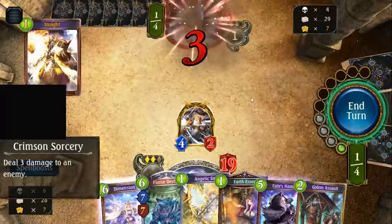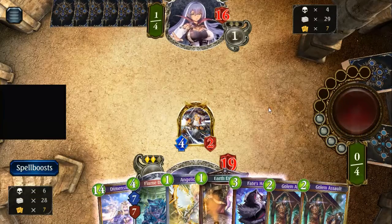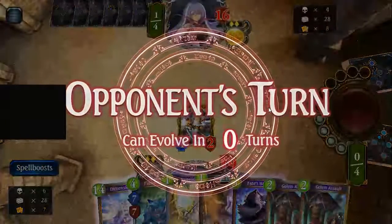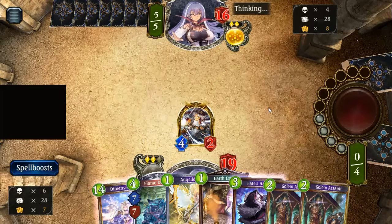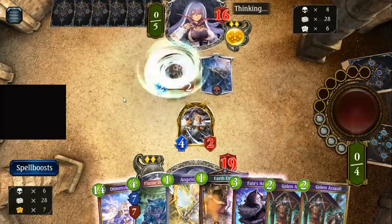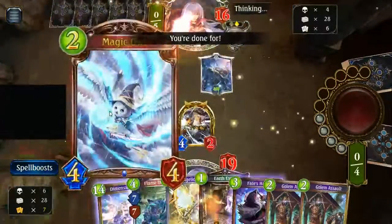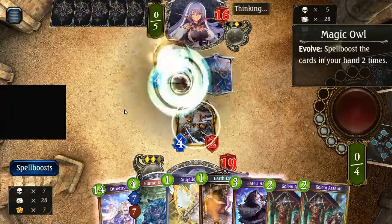Should have drawn a card first — that was a mistake. Next turn the plan is probably gonna be golem assault for one, then angelic snipe, or earth essence rather, and play out a golem probably. Got to keep our hand a little bit thin — I've got many more cards to play. Daria is definitely coming down, that's for sure.